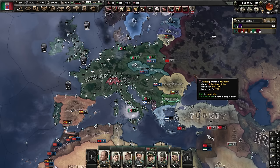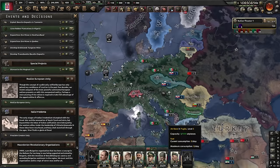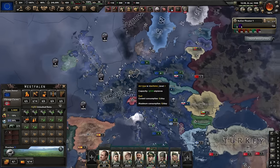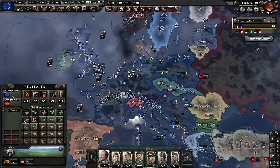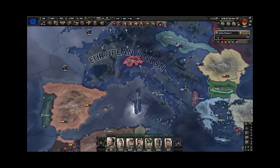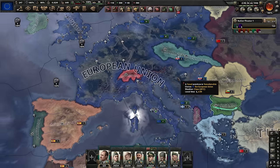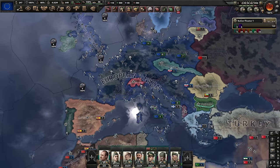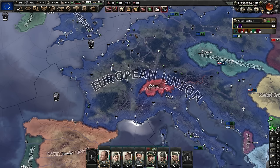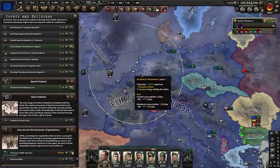And we are not done yet, because there's one more thing you can do with all of this — you can form Rome. Yes, you heard me right: we can still form Rome, as a democratic Italian nation that just formed the EU. It's a little bit broken, but I love it. What I personally find really funny is that when you form the EU, Great Britain doesn't become a core.